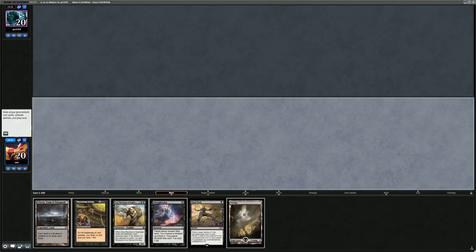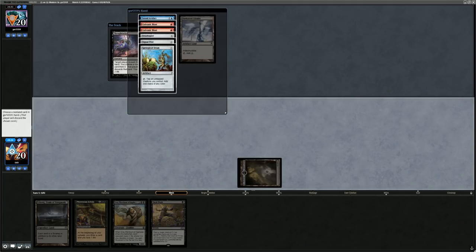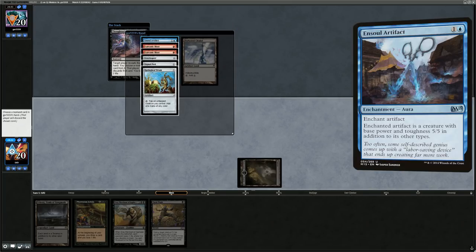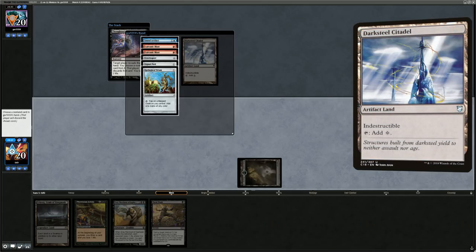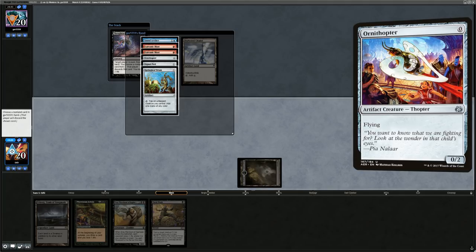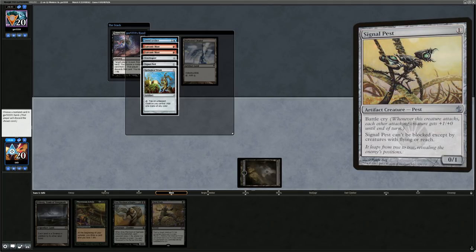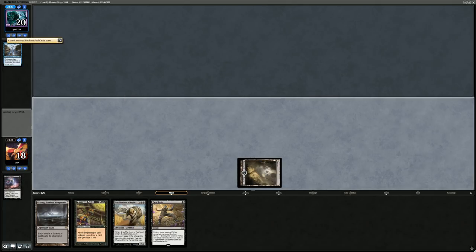Looks like Affinity with Ensoul Artifact. Even have Darksteel Citadel to enchant so Fatal Push can't kill it. Double Galvanic Blast, Ornithopter, Signal Pest, and Springleaf Drum in hand. Have to take the Ensoul Artifact since there's no great answer otherwise. Could try taking the Drum to slow their mana development, but they have plenty of mana sources to draw — the Ensoul Artifact is a more unique effect.